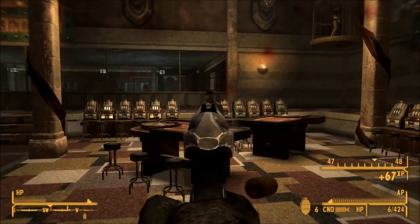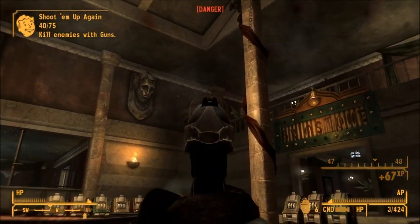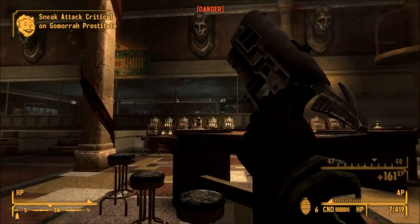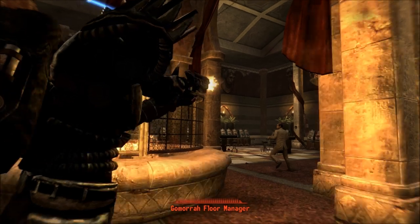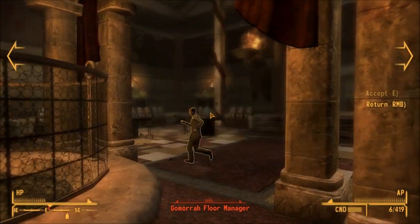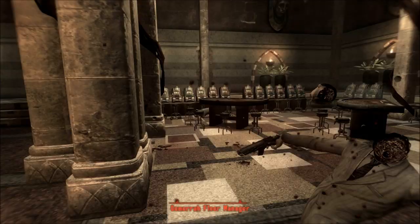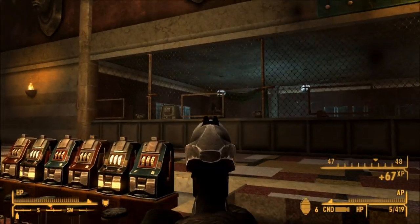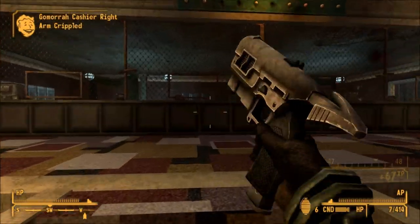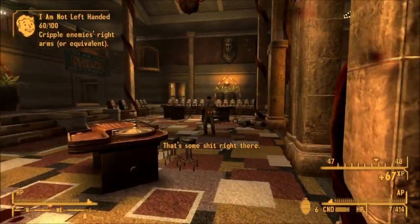Compared to the regular 12.7mm pistol, this thing is way more powerful. The clip size is the same, but the DPS is significantly higher, at about 36.3 higher on average. It does 5 more damage per shot. It is quite expensive to get, as with all of the Gunrunner's Arsenal weapons, but it's a pretty good weapon to carry. It is only a level 1 holdout weapon, despite its size.